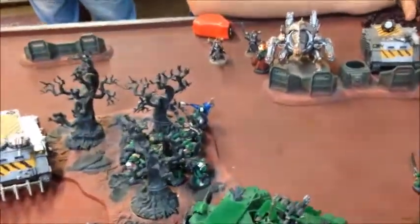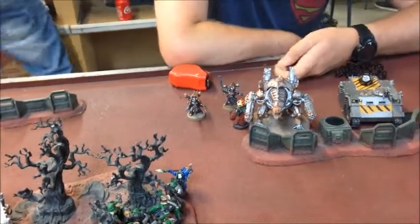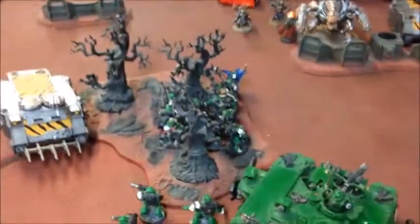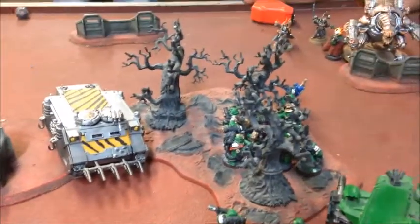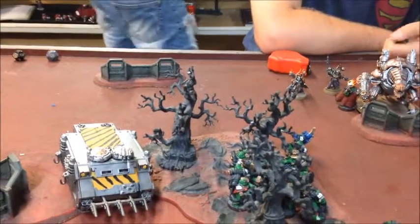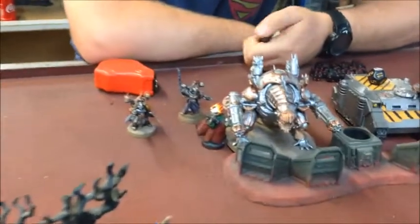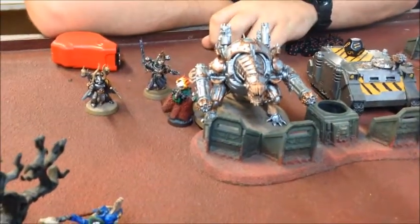In the psychic phase the Librarian smited the Vindicator for one wound and put Might of Heroes on Vulkan — giving him strength eight, five attacks, toughness six, so he became quite a beast. His re-rolls then really helped the Sternguard. One squad targeted their melta gun at the Vindicator and finished it off. Then the Sternguard fired at the Forge Fiend — as you can see it's gone. Vulkan's re-rolls plus chapter tactics plus the Flamecraft stratagem just cooked it.